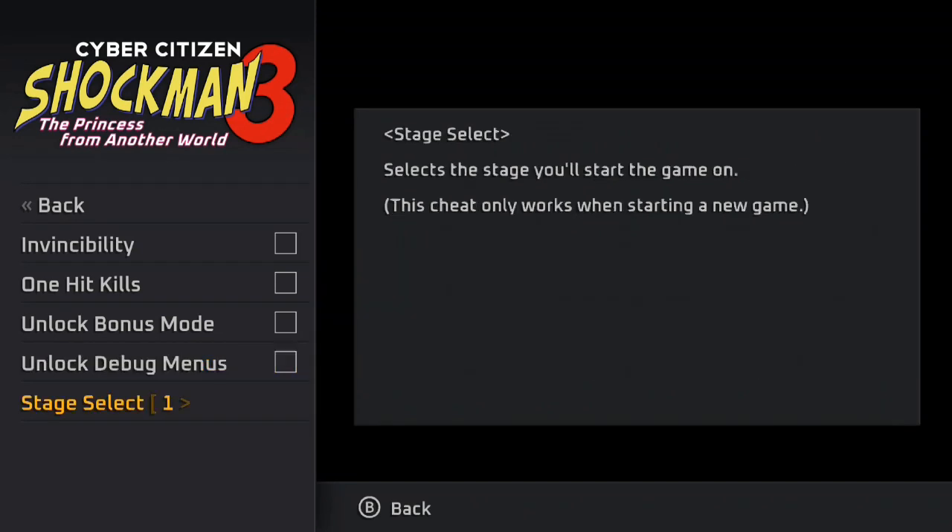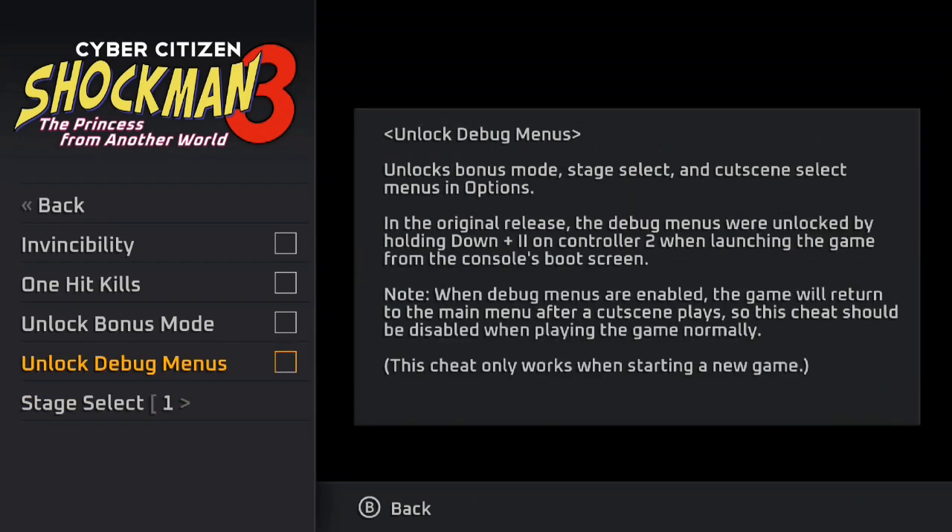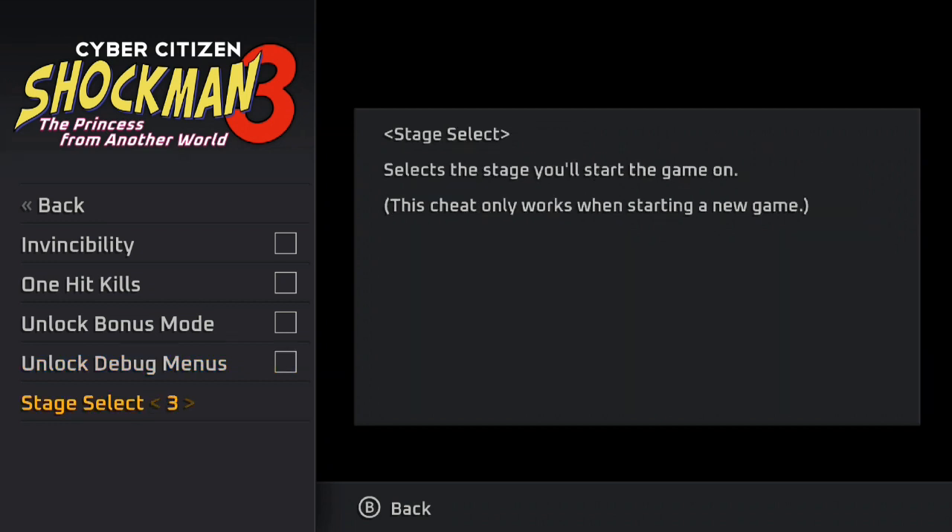You have the debug menu, which gives you level select. It also gives you cutscene select, but that doesn't make much sense given that you can just pick a stage you want to play right here. There are seven stages altogether, though — it didn't feel like seven stages, and I'll explain why.